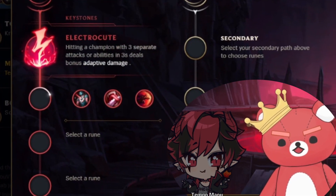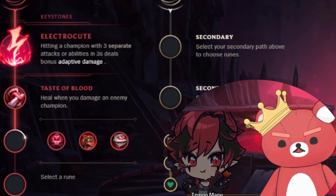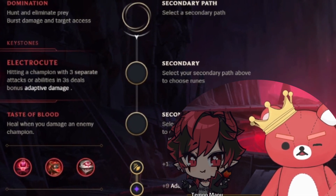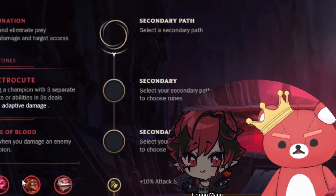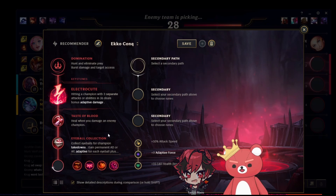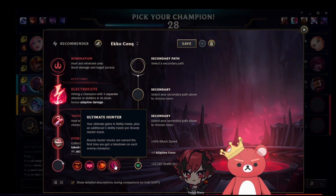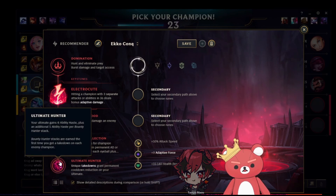For the second page, if the matchup is bad, we run Taste of Blood for the additional sustain. We can assume that's Lux mid because she banned Zed. Against a very long-range champion, Taste of Blood is actually better than Cheap Shot. But if you're against melees or short-range mid lane champions, you can go Cheap Shot for extra kill potential. If you're in a lane where you have no kill potential, you can run Zombie Ward or Ghost Poro. For this particular game, we're always going to run Eyeball Collection. Ultimate Hunter is basically what enables the most gameplay for Vex because 99% of your interactions are centered around the ultimate — whenever you get stacks, it makes it easier to create more opportunities just by having that ultimate available at all given moments.